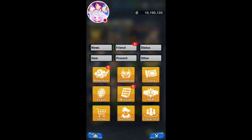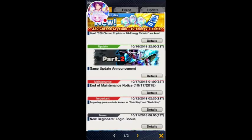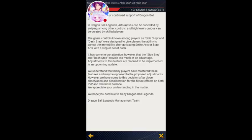The last point is the sidestep nerf. Players are either pro-sidestep or anti-sidestep. According to the official statement, art moves can be cancelled by stepping, and high-level combos can be created by skilled players using sidestep and dash step to cancel immobility after blast arts. However, Dims says sidestep and dash step give too much advantage to players, so they want to nerf it. Essentially they're removing a skill mechanic to level the playing field for casual players.